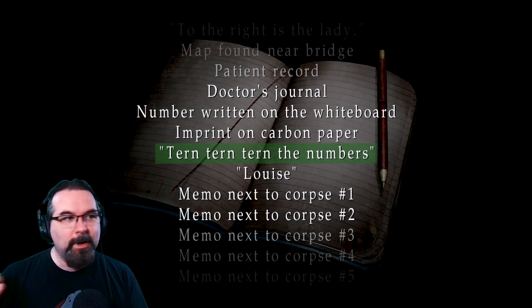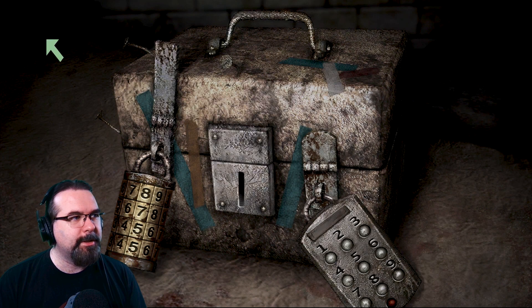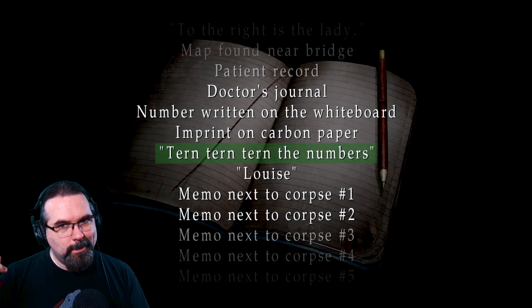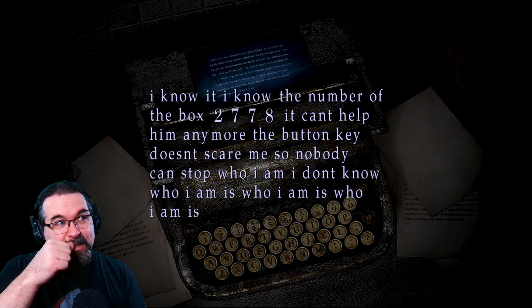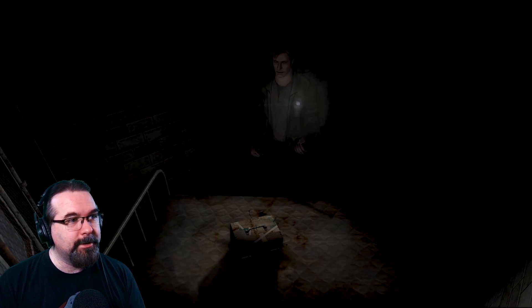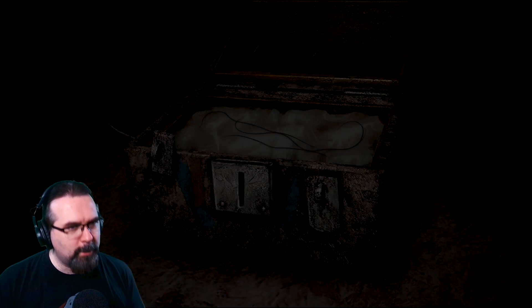That's rid of all the wires, which is also reflected on the box since there are no more wires on it. Now let's review those memos. 'Turn, turn, turn the numbers' is the turning one, which is 9494. So we'll go there: 9494 gets rid of that lock. Now we need the button pressing — the carbon paper mentioned a code and button keys. That code is 2778. So 2278 mentions buttons — let's go here: 2778 and open that box.